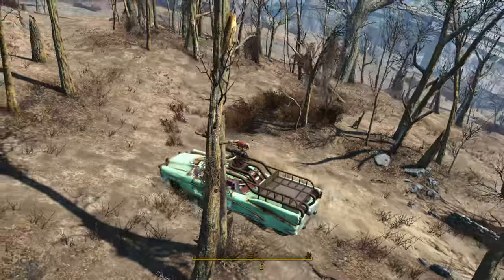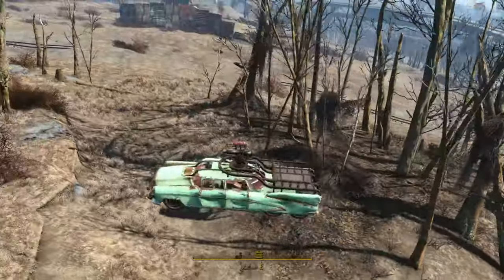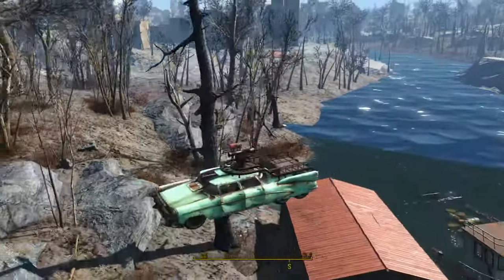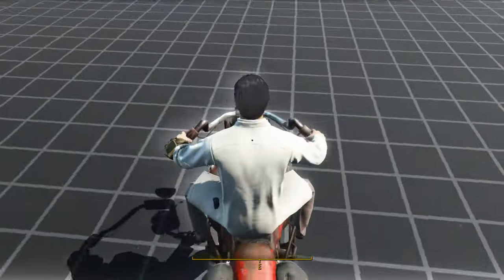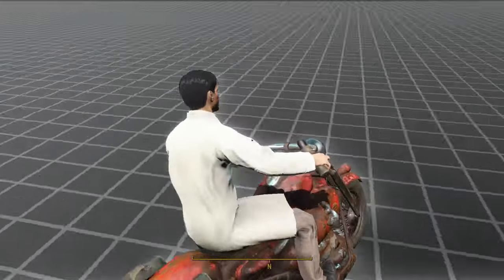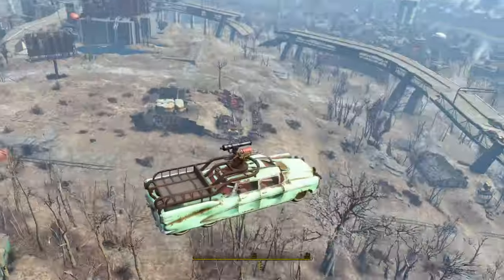Second, these vehicles are basically just Vertibirds but on the ground, which means they turn on a dime, have terrible collision models, and get stuck on everything. Fallout 4's Vertibirds were only ever meant to fly in the air, and they can barely do that. Obviously they're not going to function properly on the ground. They might behave well enough on perfectly flat terrain, but on the bumpy and uneven landscapes of the Commonwealth, they'll flip out without you even trying.